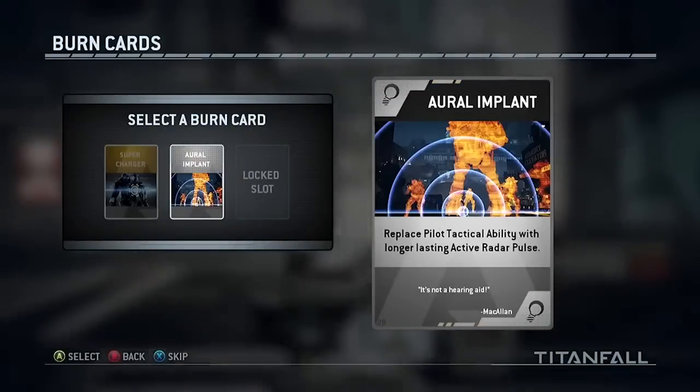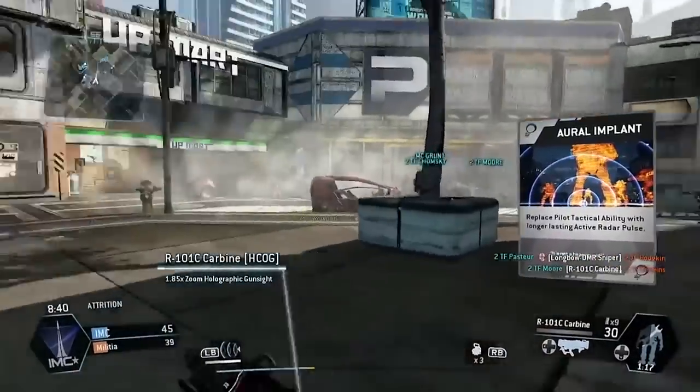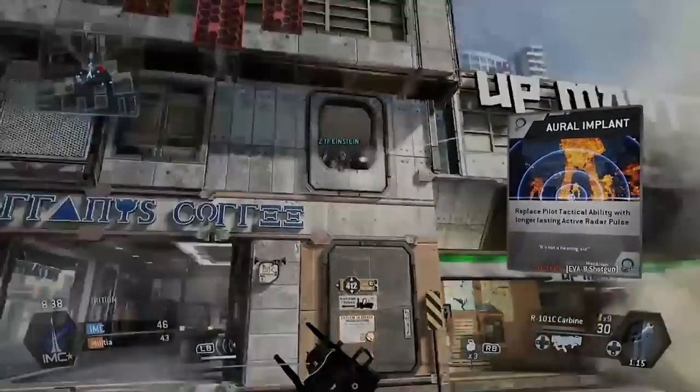Burn Cards last only while you're alive — that's the key. If you die, you lose the benefit of that burn card. You could have been alive for all of three seconds, burned it, and lost it. There are super rare cards that you kind of want to save for that special moment where you really want to humiliate somebody. For newer players, it's kind of like getting a sneak peek at something in the game that you might not have unlocked yet. I'm really looking forward to seeing how people use them with the other mechanics.